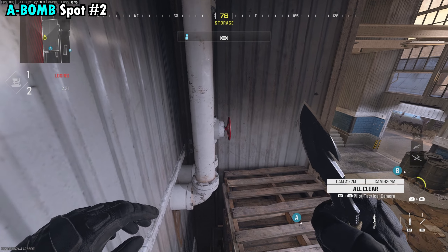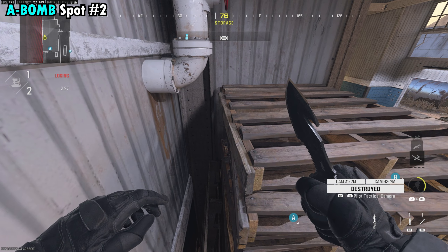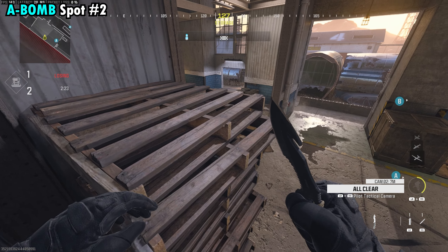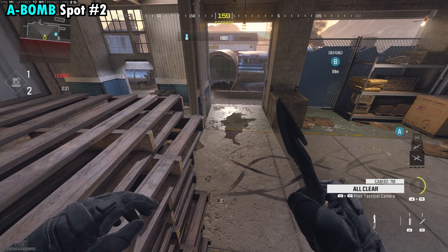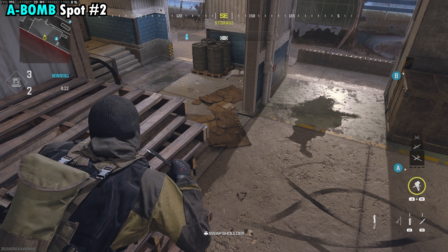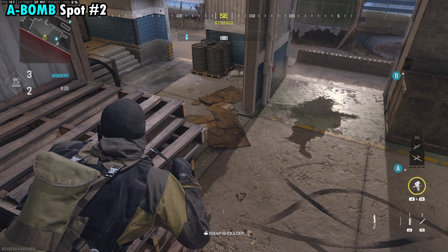Once you're up here facing this wall, lay down and make sure you stay in this corner. We're going to slowly turn to the right to put the back half of our body into the wall behind us. That's going to leave the top half of our body sticking out right over here on top of these crates. Anyone coming through most likely isn't going to see you here — it's a really awesome spot.